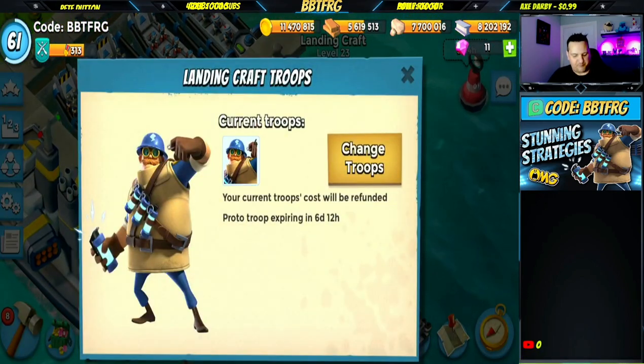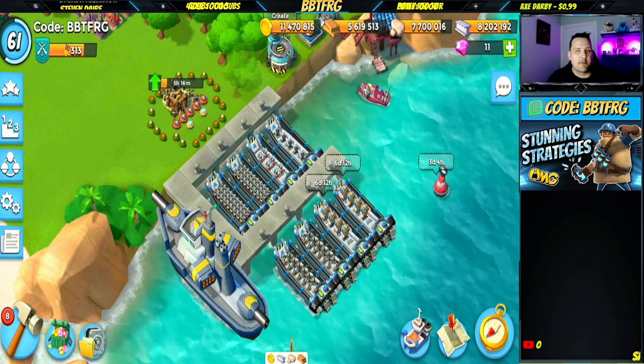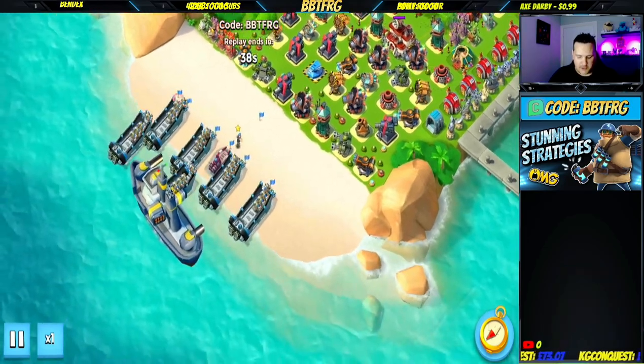This is my HQ 23 account. If you haven't seen him, this is the Stunner — he is basically a grenadier that throws shock bombs instead of grenades. That's the easiest way to explain how he works. I've been playing around with him and trying out some different strategies, and I think I found a couple that work pretty well.